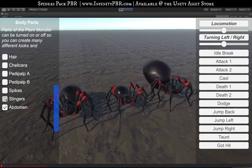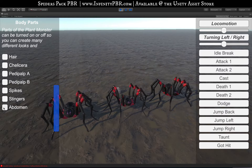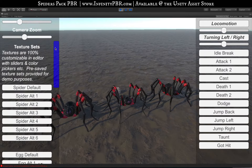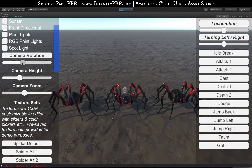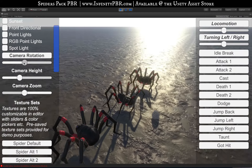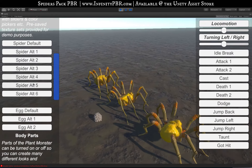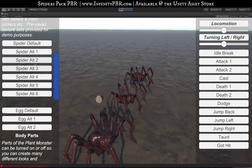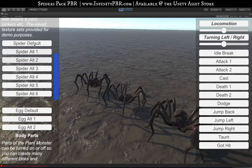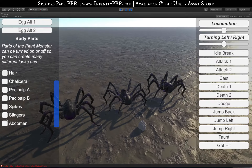The stingers on the back of the abdomen can be turned off, and the abdomen itself can be turned off too. So now you've got different creatures that look almost like space alien insects. It's definitely an option for anyone making a sci-fi game — I think these would make killer creatures, especially with the different texture colors available. They're definitely scary; I'd love to see them used in VR.